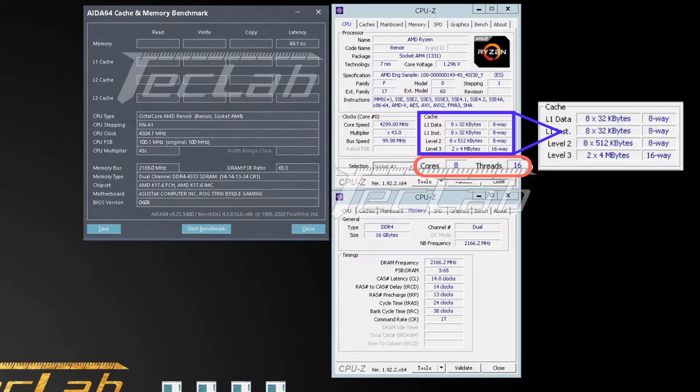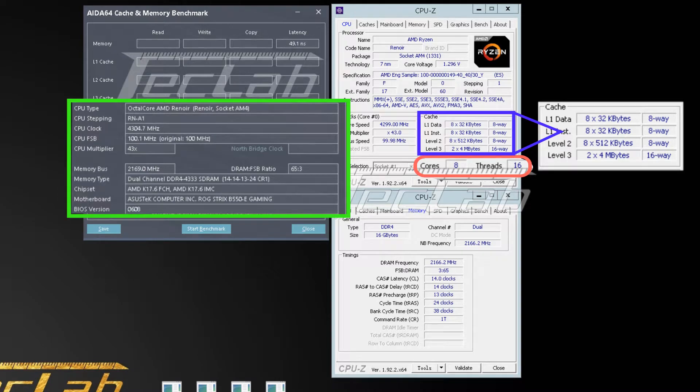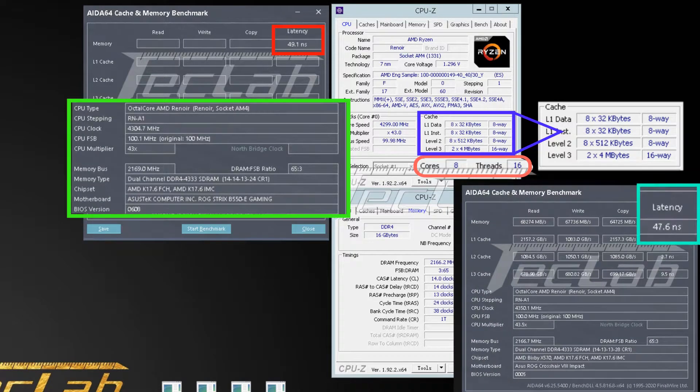The APU also comes with Vega 8 graphics, equivalent to 512 stream processors operating at 2000MHz. The Ryzen 7 4700GE is a low power part with a TDP of 35W. In the benchmarks, courtesy of Techlab, the CPU appears overclocked to 4.3GHz on all cores, paired with two sticks of 8GB DDR4-4333 memory with CL14 timings on an Asus ROG Strix B550E gaming motherboard. The AIDA64 tests show latency of 49.1 nanoseconds, and 47.6 nanoseconds in another test where the CPU was overclocked to 4.35GHz. The performance numbers are mind-blowing.